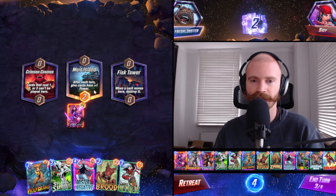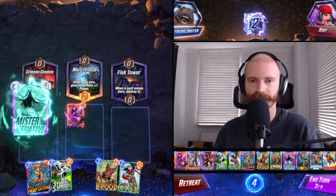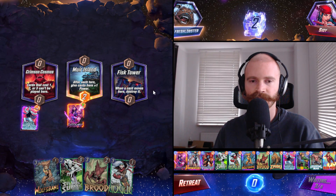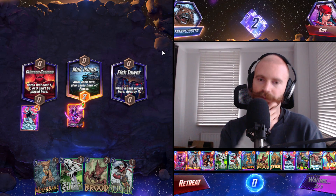Where do we put Mr. Negative? I think left side because we kind of want to Brood Middle. Sucks a bit to fill this up, but we just get so much value off of Mirror Island.